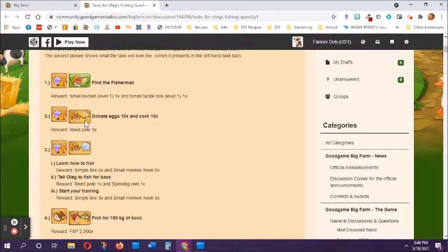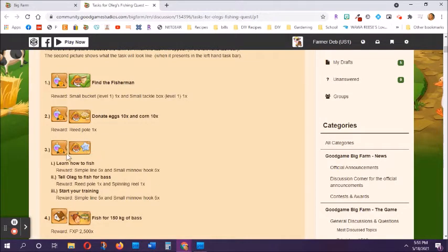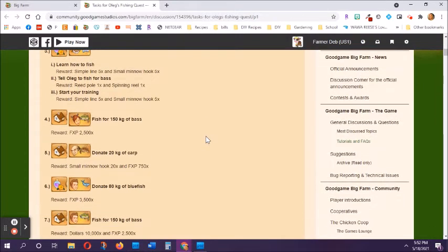Tasks one, two, and three are all on your flower farm. This one doesn't seem fishing related because it's donating eggs and corn, but you see Oleg's face on it, so this is a fishing task. For number three, there are three parts: you're going to learn how to fish, you're going to tell Oleg to go fishing, and you're also going to start your fish training. I just wanted to quickly scroll down so you can see what these other tasks look like — you'll notice that all of these have something fish-related on them.